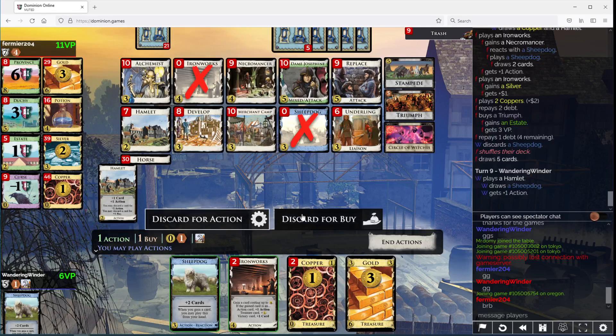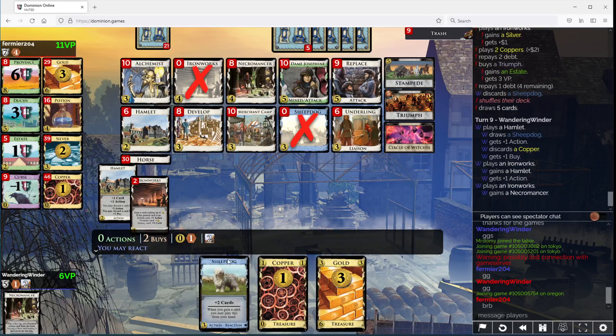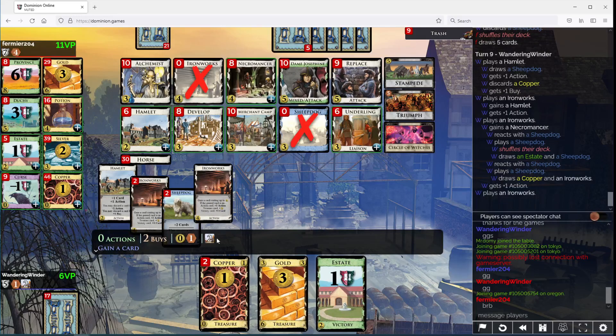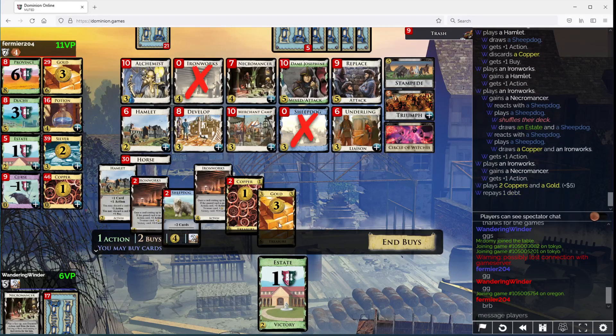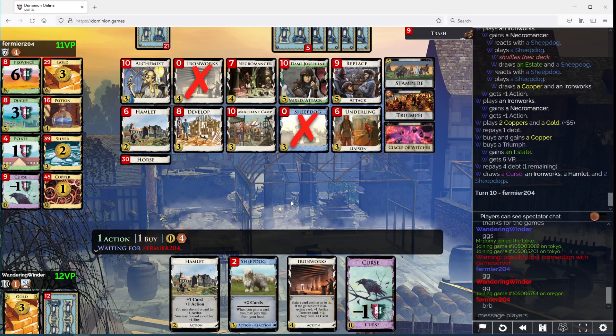Do I want to take a buy here? I think I want to take a buy. I don't think I want to lower the Estates just yet, so I'm just going to buy a Copper here in Triumph. Copper scores more points, but I'm loathe to lower the Estates more.